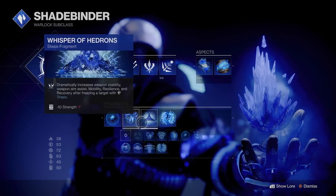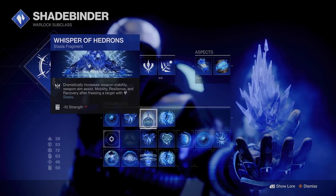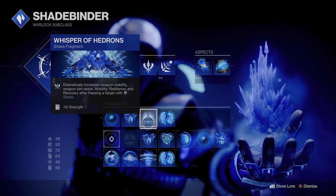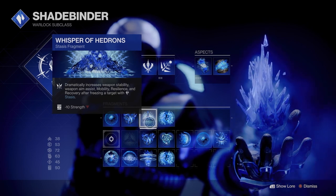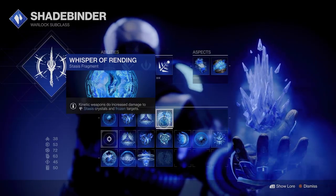The Whisper of Hedrons dramatically increases weapon stability, aim assist, mobility, resilience, and recovery after freezing a target with Stasis. And the Whisper of Rending — kinetic weapons do increased damage to Stasis crystals and frozen targets.